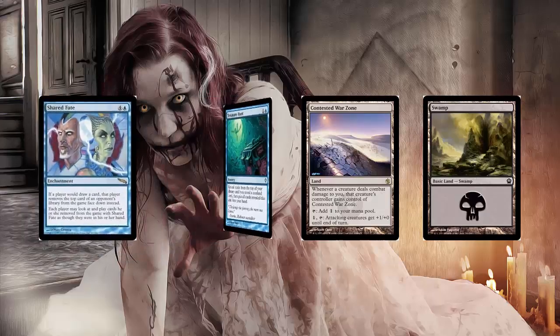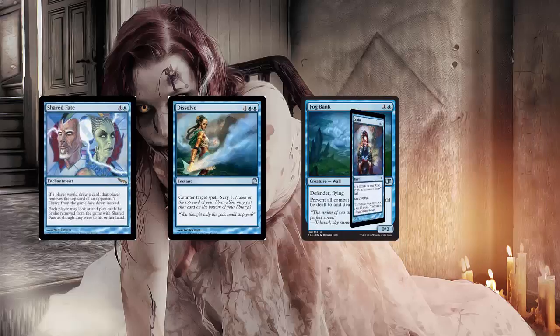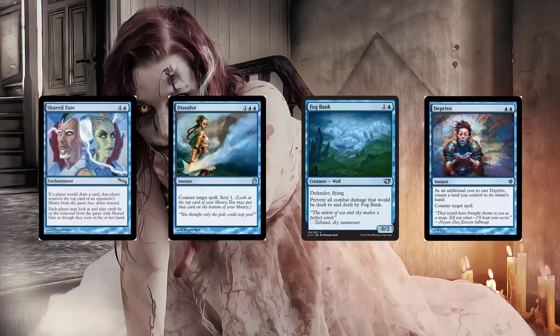To do this, we're going to need four Shared Fates, four Dissolves, four Fog Banks, and three Deprives. I'm not sure about Deprive — Cancel might be a better one, but I think Deprive might be the better one to go with, so it's up to you. Essentially, what we're going to do is play Islands and Reliquary Towers just to make it look like we're still playing Treasure Hunt. That should give our opponent some pause and let them wait for us to play Zombie Infestation, but we're never going to play it. Instead, we'll try and play Fog Banks, Dissolves, or Deprives until we can basically just hold up the game until we get to five mana.